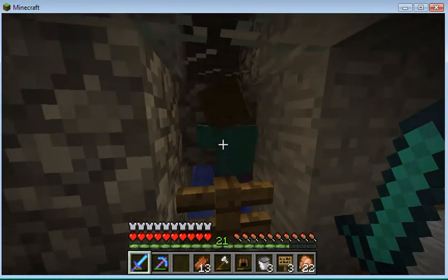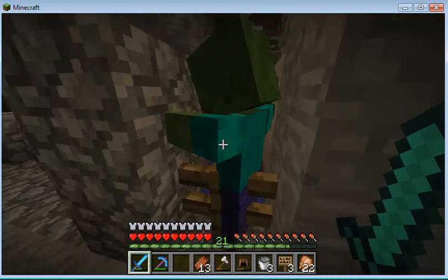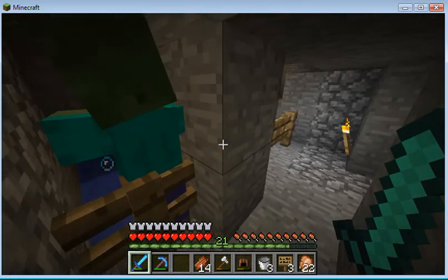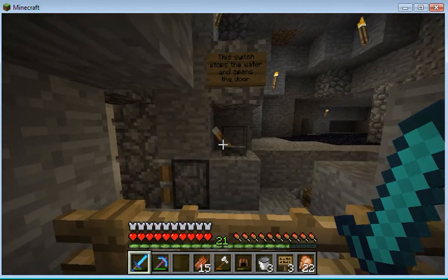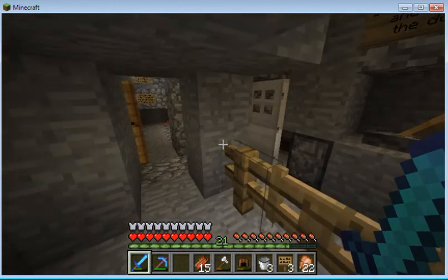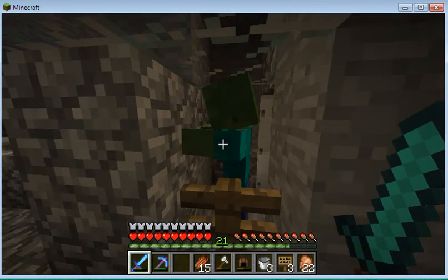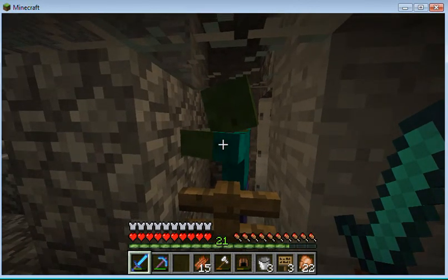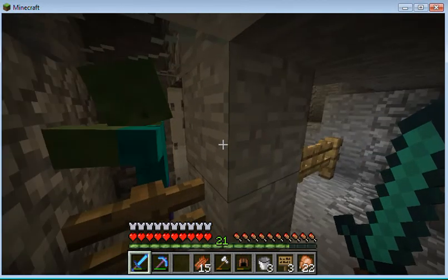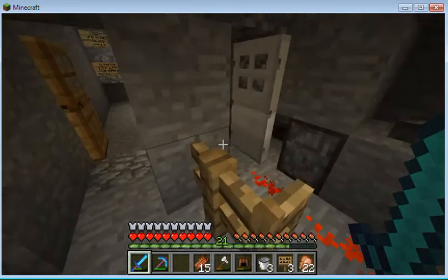This isn't an NPC zombie — or maybe he is, hard to tell. I'll turn the piston off. Now that's a zombie that's trapped — actually there's two of them in there. So I can go over to this door, and that piston opens up and stops the water. I can rescue this zombie by throwing a weakness potion on him and then giving him a golden apple. He shakes and wiggles for a while and finally comes out as an NPC villager.